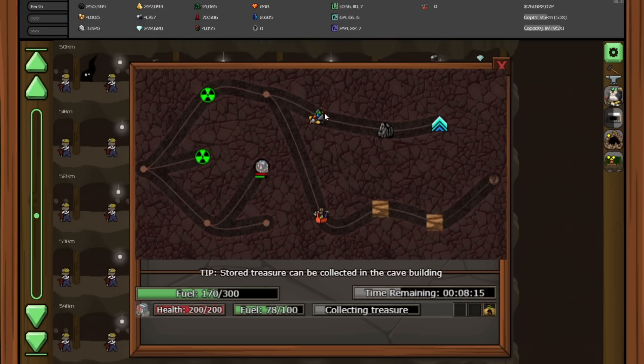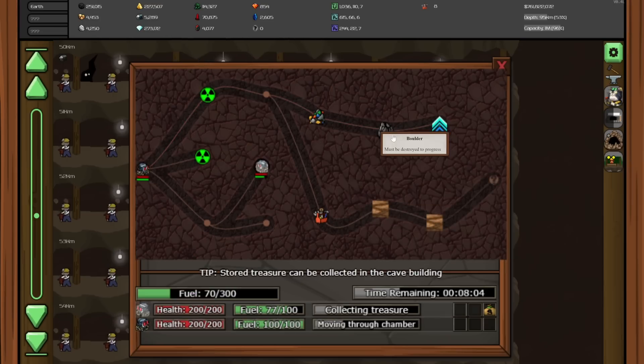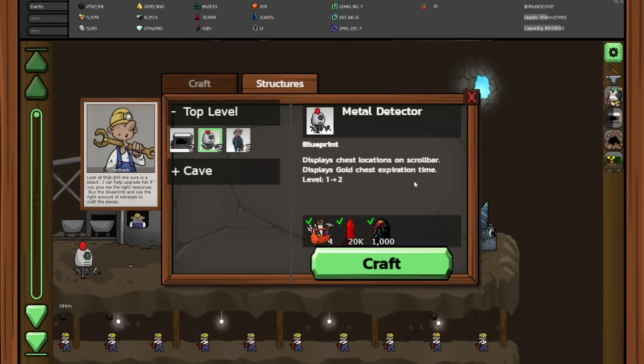Lots of goodies down this tunnel, and not too many down here. I'll send a basic drone down this tunnel because he can collect all these things. But this is also a boulder, so there's nothing to collect there. I do have enough things to increase the metal detector, so we can see chest locations on the scroll bar. That could be good.